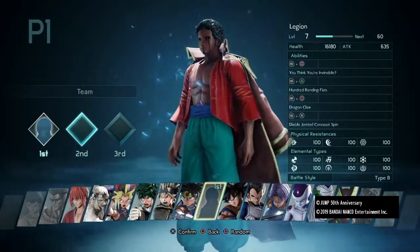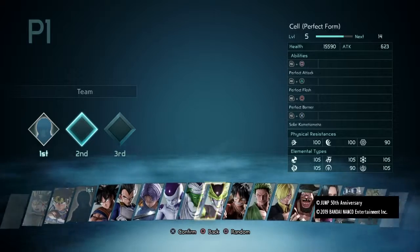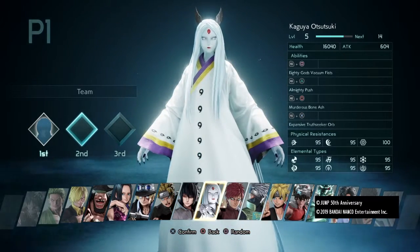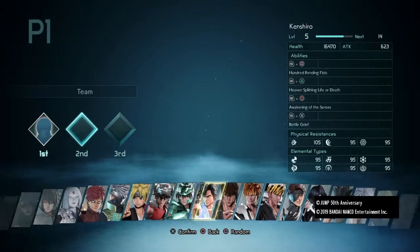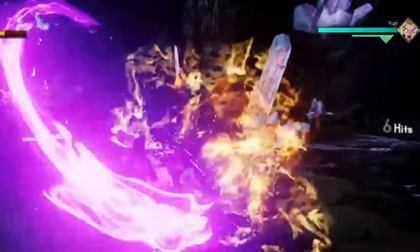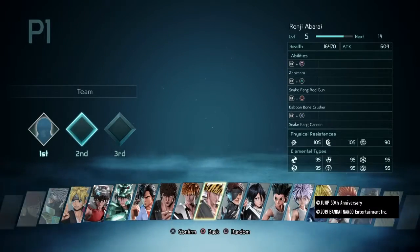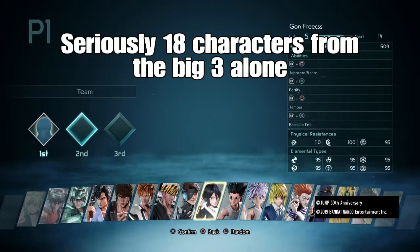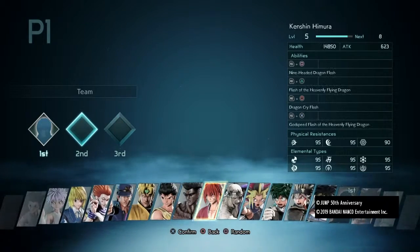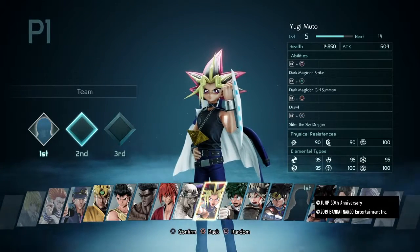So let's talk about this 40-man roster. Honestly, this roster is confusing to me. I know for a fact that Shonen Jump has a lot of different manga and anime under their banner, so why do we have six Naruto characters and then just Yugi? Where's Seto Kaiba? Where's Marik or Joey? I don't understand. Where are all these other different Shonen Jump characters? Yes, a lot of franchises are here, but some of them only have one character when you have One Piece with six, Dragon Ball Z with six, Naruto with six, and even Hunter x Hunter with four.